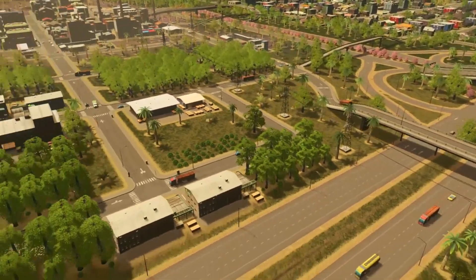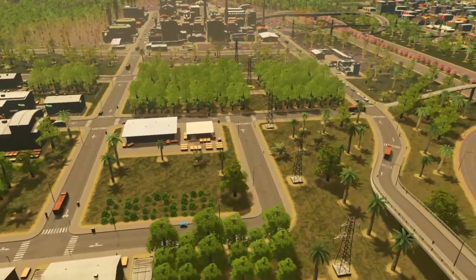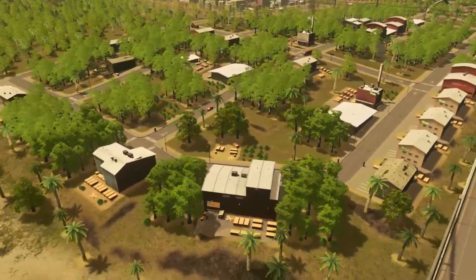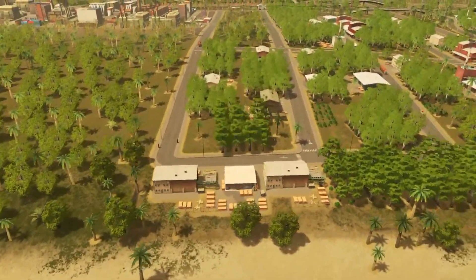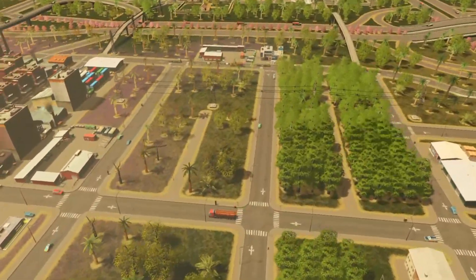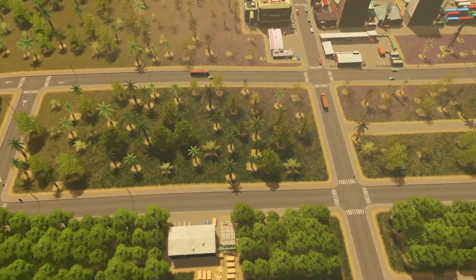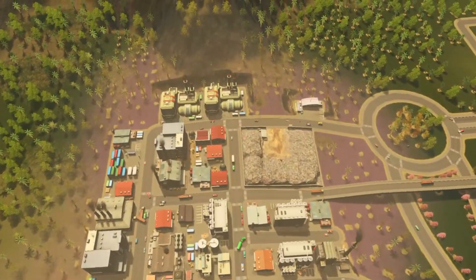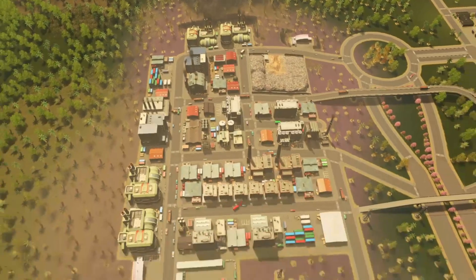All this area here has been focused on forestry, as you can see — keeping in line with the theme of the island. We've gone with the polluting industry over here, and I'm going to wait until that pollution clears a bit more before I put more industry down here.